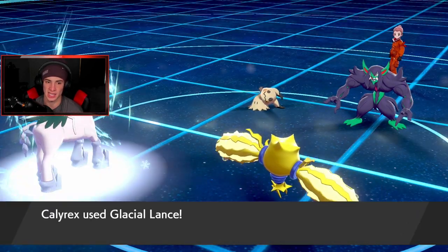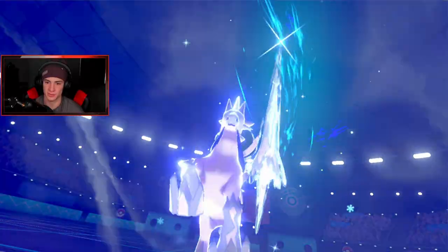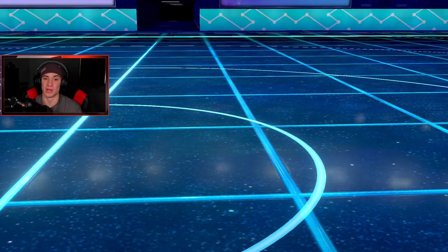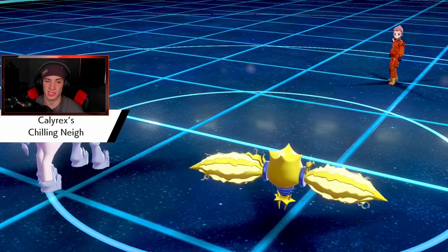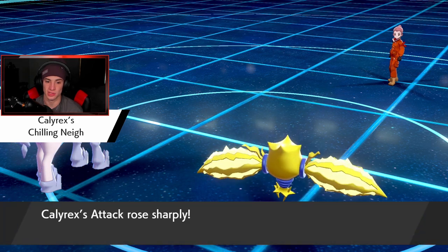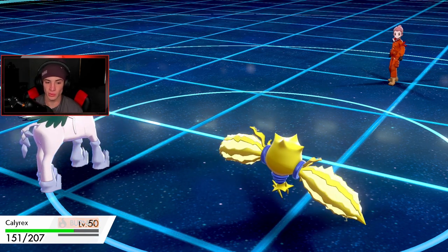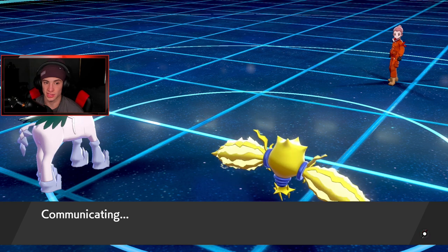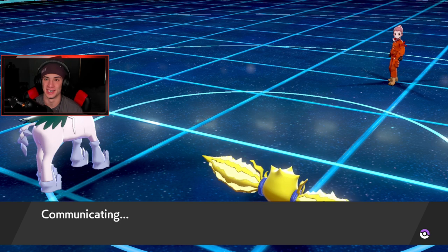We're chilling — Calyrex should be able to pick up the KO here. We get the double kill — do I go up plus two now? With the double kill so we Chilling Neigh boost — 'Attack rose sharply' — that's plus two! We are still burning, which I do not like, and I am minus two on special defense which is scary. I love Calyrex just on the back of a glacier. Look at those little stick-bug legs.